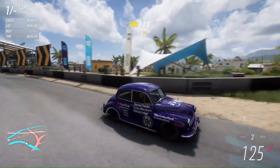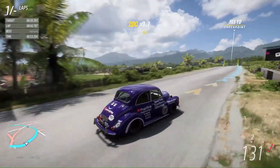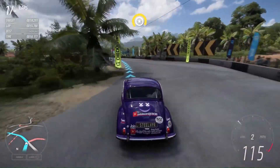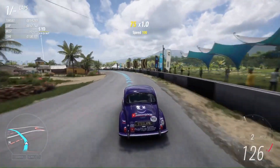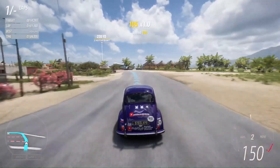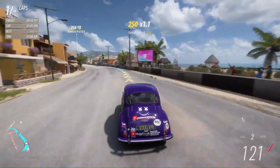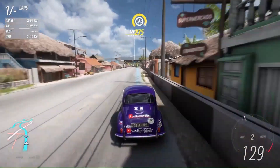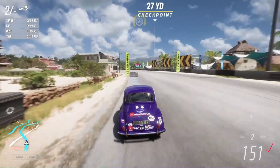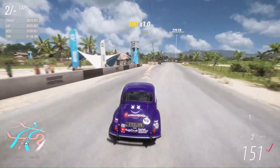It appears you're going to earn around one to one and a half million credits per hour of being AFK, which makes this a very good method to get credits fast in Forza Horizon 5. Considering it doesn't take much to set up and it's fully AFK, you can let this run for like 20 hours if you wanted and end up with about 20 to 25 million credits — which is pretty crazy. Let me know what you think in the comments below, and if you're looking for even more of the best glitches in Forza Horizon 5, go ahead and check out the video on screen now.